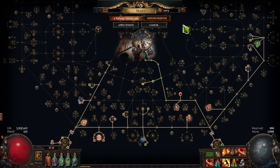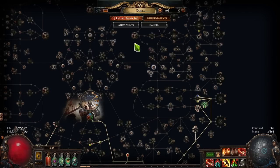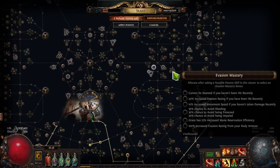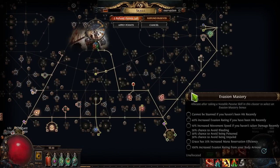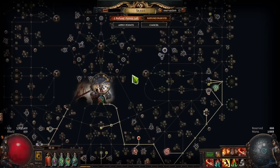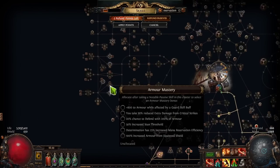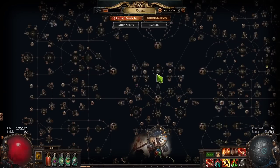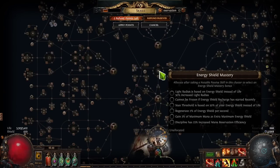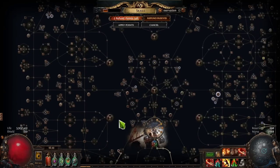The second option is to pick up reservation efficiency for specific auras. If you search 'reservation' on the skill tree, you'll find Evasion Mastery, which gives increased reservation efficiency for Grace, and there are multiple locations for it. There's also an Armor Mastery with 25% increased reservation for Determination. And there's an Energy Shield Mastery that gives Discipline mana reservation efficiency. These are very helpful for specific auras.